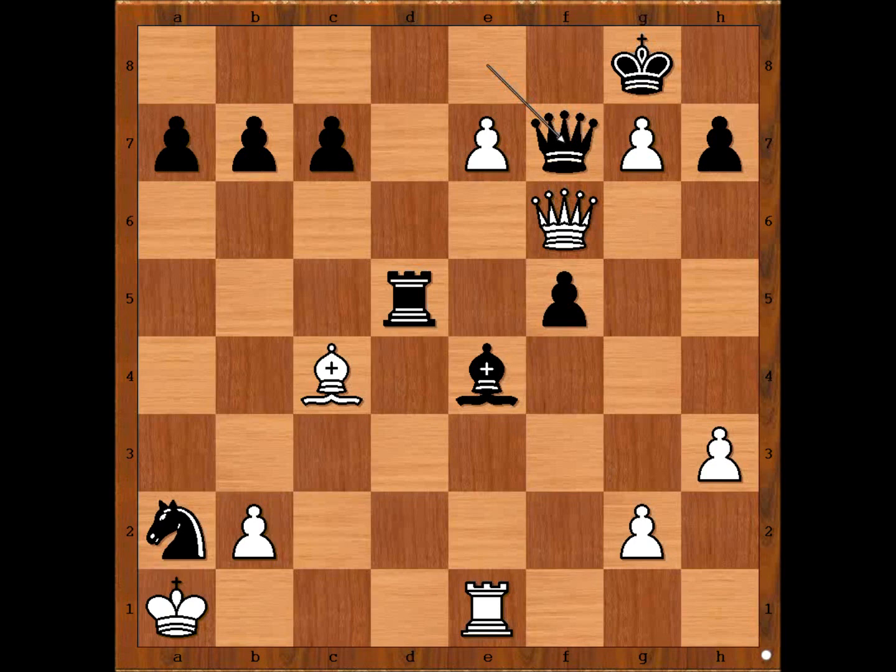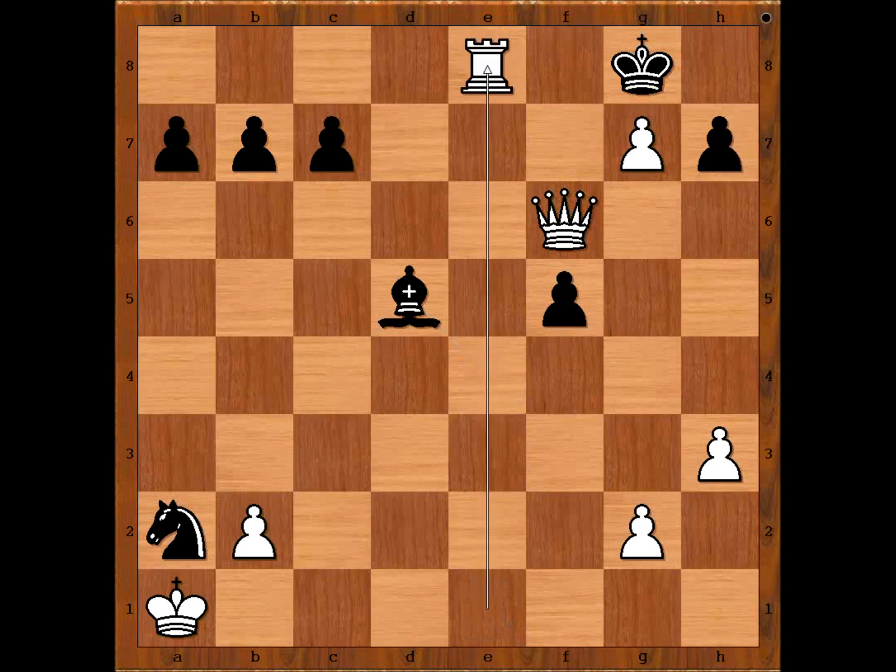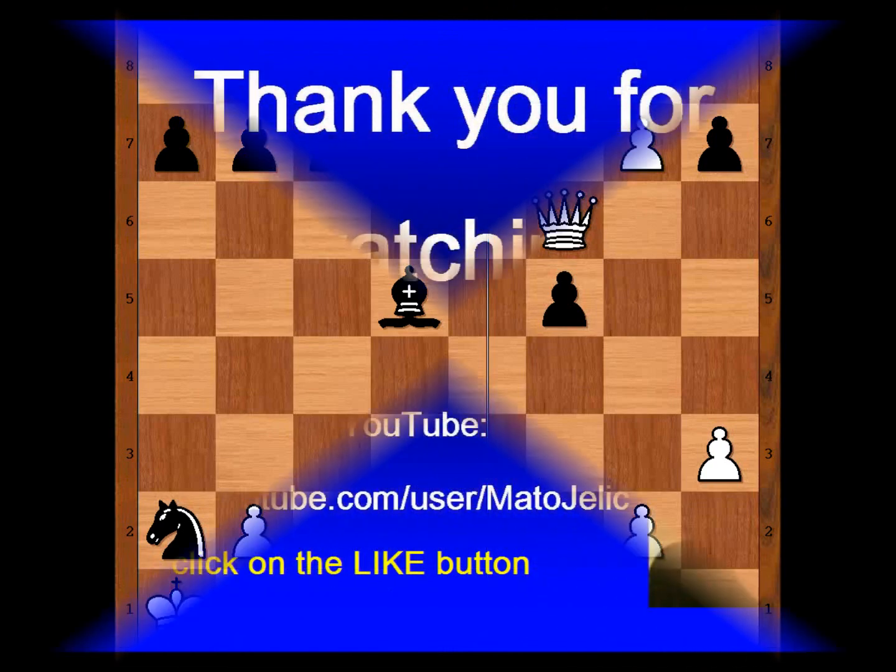The move is the obvious one — the pawn is pushed and promoted to a queen. Marshal resigned in view of this continuation: Queen takes Queen, Bishop takes Rook check, Bishop takes Bishop, Rook takes Queen check — mate. What a game! What do you think of this game? I hope that you enjoyed watching this video. I wish you good luck with your chess. Bye for now.